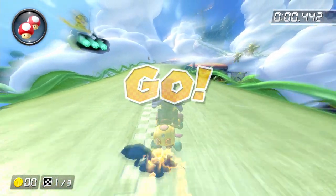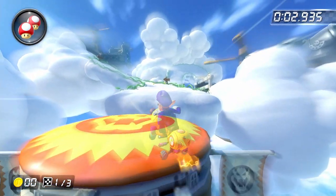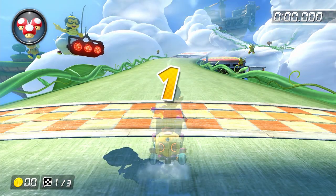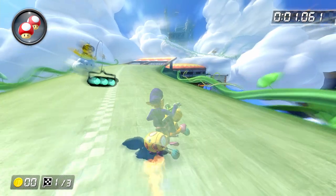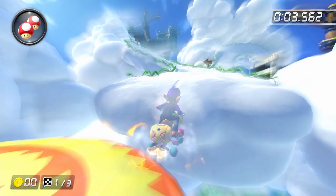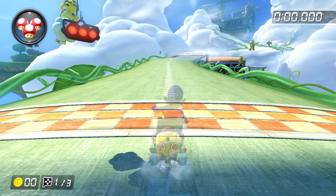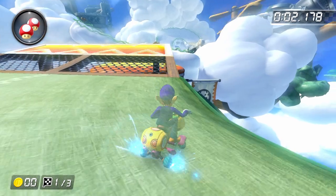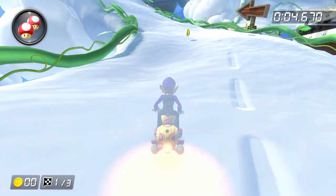The next difference in strategy is in how we take the first orange boost ramp. As we use the mushroom, we want to get to the right-hand side of the track as quickly as possible and start a right drift — you almost want to be grinding on the side of the track here. Once you build up the mini turbo, rather than releasing it and tricking off the ramp like before, you want to immediately start a left drift and hold down left on the joystick, because you want to try your damnedest to build up a mini turbo here. For the bounce pad, if you release that second mini turbo at the same time as you trick off the bounce pad, it'll give you what's called a super bounce, which launches you much faster and much farther than a normal trick.